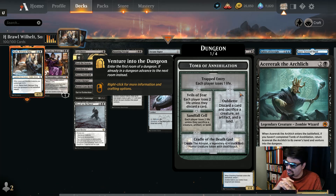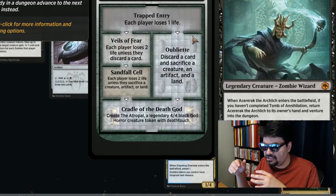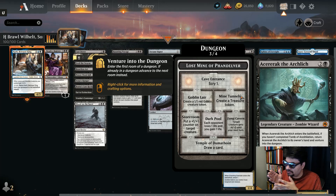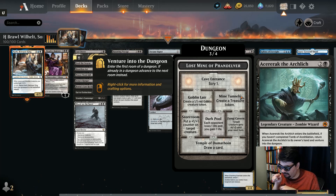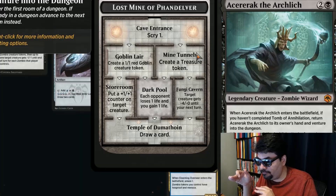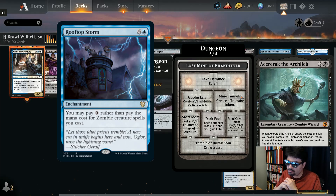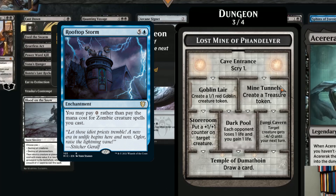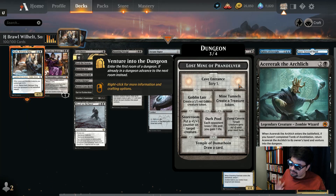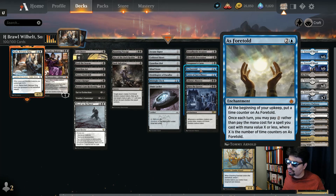Acererak the Archlich: three mana, zombie wizard, 5/5. If you cast it and haven't completed the Tomb of Annihilation, it bounces back to your hand. The big brain tech is to go through the Lost Mine of Phandelver via the dark pool — each opponent loses one life and you gain one life. In paper, Rooftop Storm lets you cast it for free infinitely, generating infinite goblins, infinite scry, infinite treasures, and infinite life drain. On Arena, the closest is As Foretold — once it reaches three or more counters you'll cast Acererak once per turn for free.